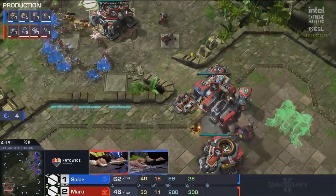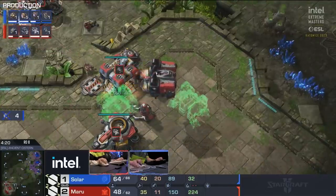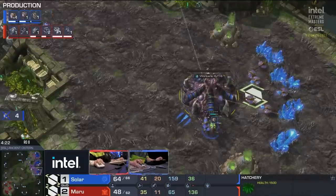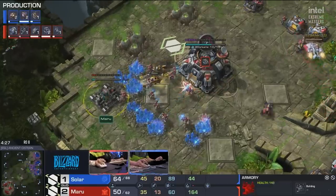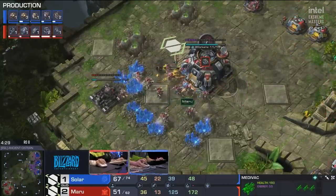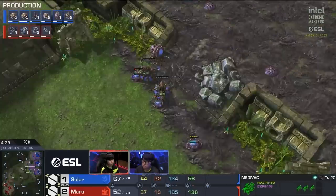Solar also scouts exactly what the follow-up is going to be. Similar to the Oly Moly series, whenever Maru is really aggressive Solar shuts it down and looks great, but when Maru goes to the late game that's where he looks like he's on another level. Now this is a mech transition from here — second factory, armor upgrade — very exciting. So many players have been playing battle mech out on this map and it can be very effective.